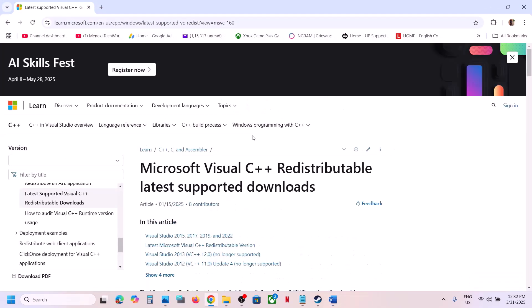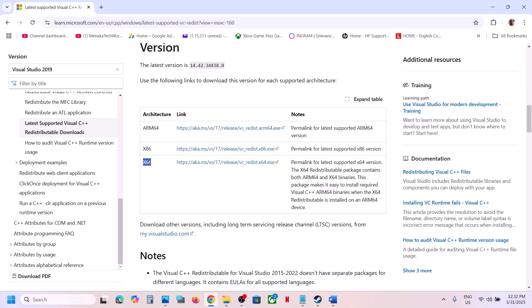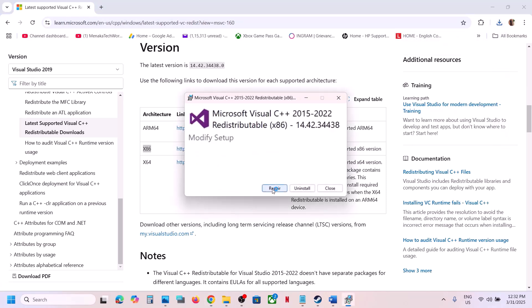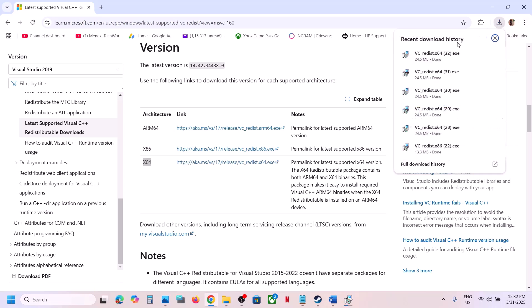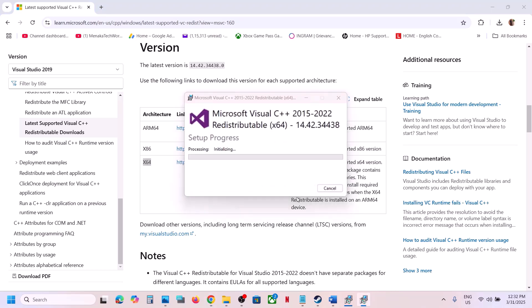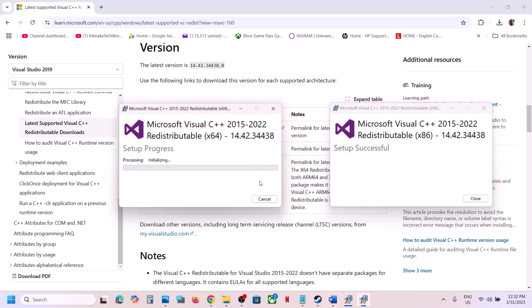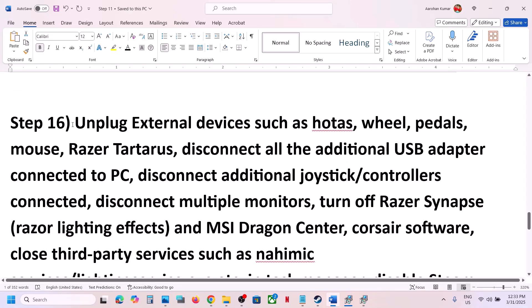The next step is to install the Visual C++ redistributable files. The link is provided in the video description. Open it in a browser and it will take you to the Microsoft website. Download both the x86 and x64 versions. Run each exe file — if you see a Repair option click Repair, if you see Install click Install. Once both are installed, restart your computer — the restart is essential — then launch the game and check.